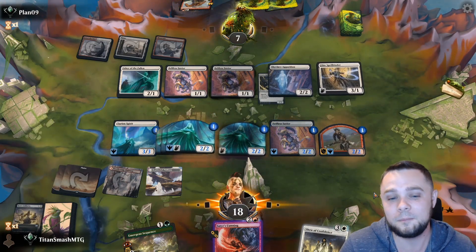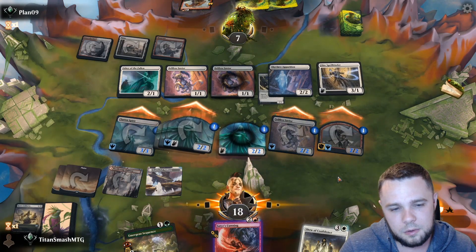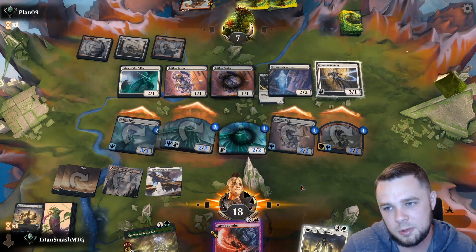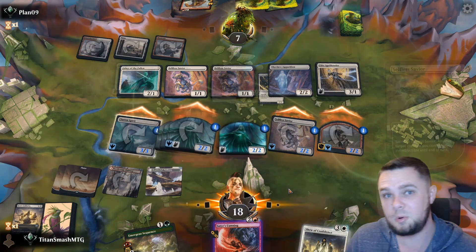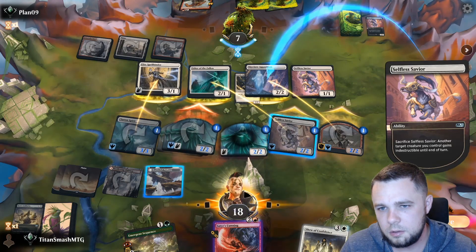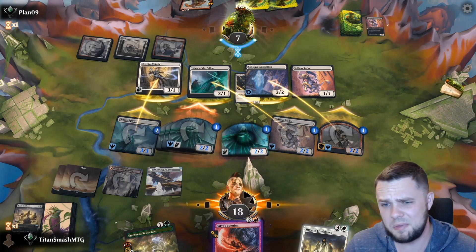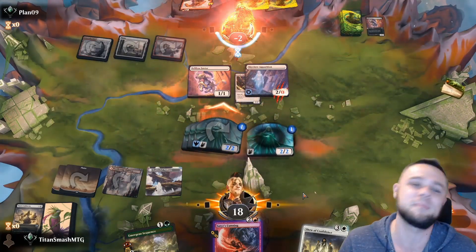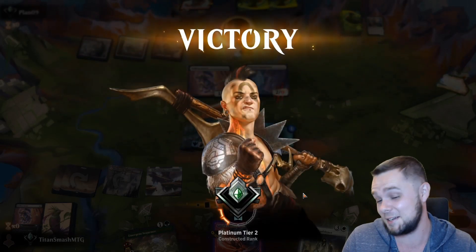Thirteen damage coming through — one two three four five six, yeah, no matter how they block I think they're actually just dead because of trample. They sacrifice their Selfless Savior to protect the Apparition. I'm fine with that — we still have just too much damage coming through with trample. I don't think they accounted for trample. That's GG! Four and one — I only lost the one game because we got mana screwed. Stay sweet, let's go!